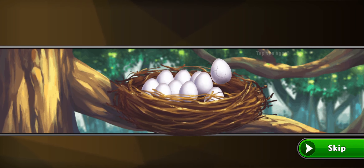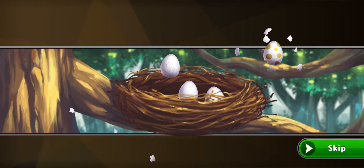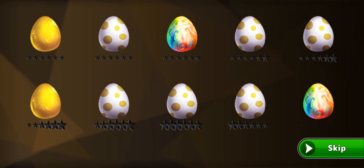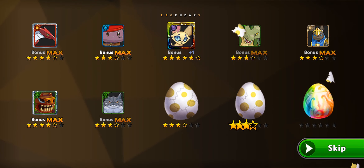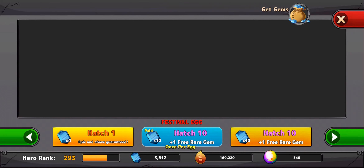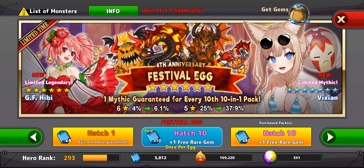Aetherian I did get pretty cheaply. So let's go and do the other festival egg, which has Vixian, the mythic. Similarly, I have Mantiferno at plus 9. I don't have any other legendaries so I want all the legendaries, and I want to try and get Vixian. I'm not so keen on her, but yeah, we'll see where it goes.